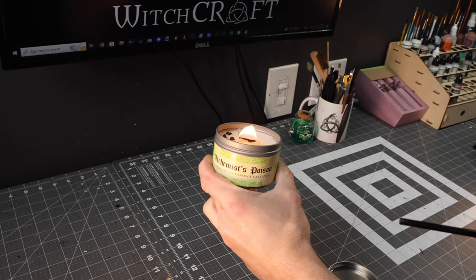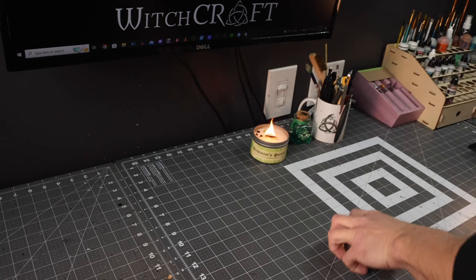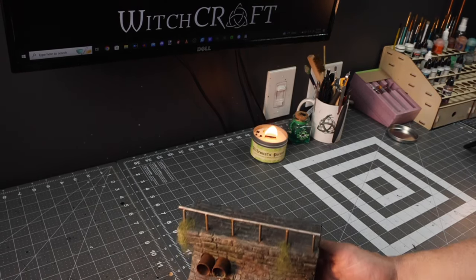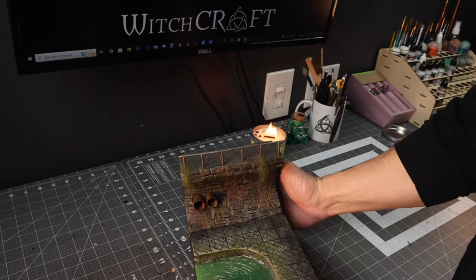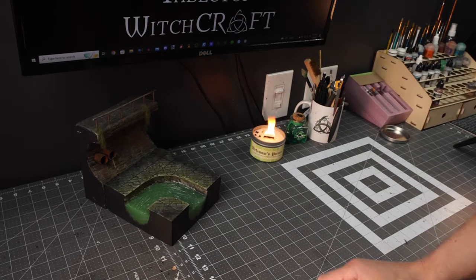Another awesome candle by Firelight Fables Candle Company — Alchemist Poison. Loved it for this video. And we're going to dig back into a series I did a long time ago here on the channel: my sewer series, where I made these tiles that actually glow up — these walls with some really cool details and some pipes. I chose this one in particular for those two pipes sticking out of the wall.